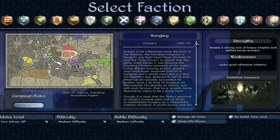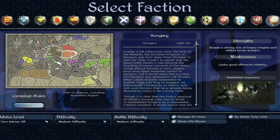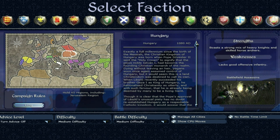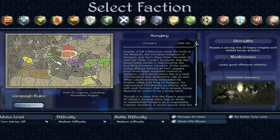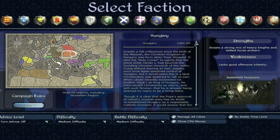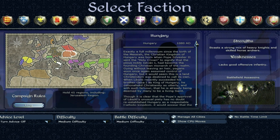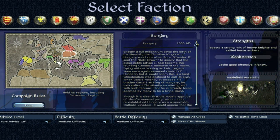Hungary boasts a strong mix of heavy knights and skilled horse archers, which is cool. But its weaknesses are that it lacks good offensive infantry — which is a bit of a contradiction, because it also says good heavy knights. I'm sure there's a reasonable explanation for that anyway. Hungary is a very interesting faction as far as I'm concerned.